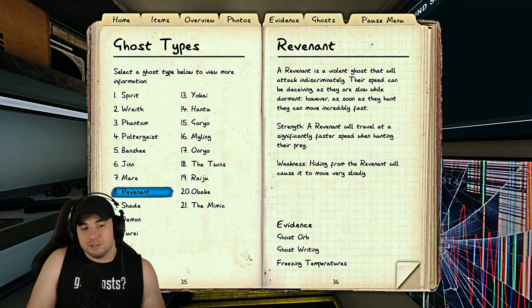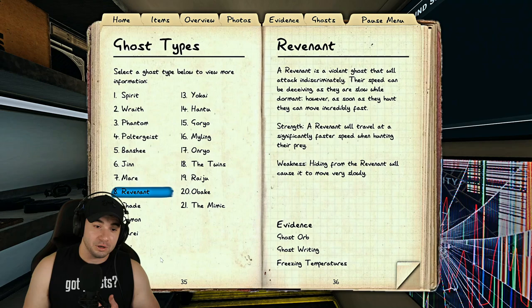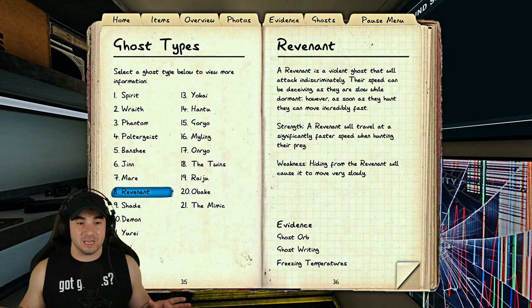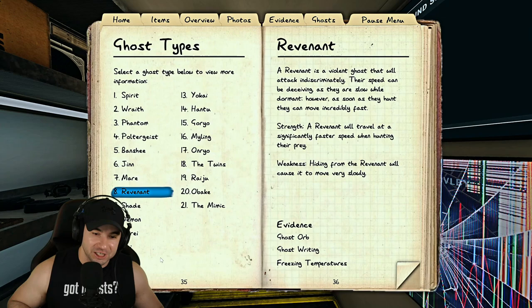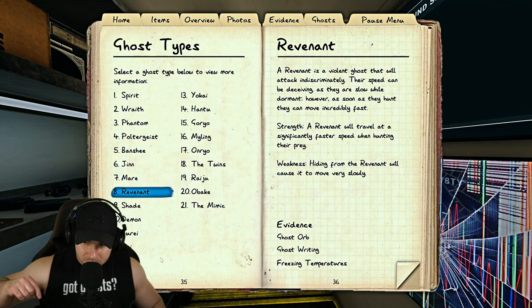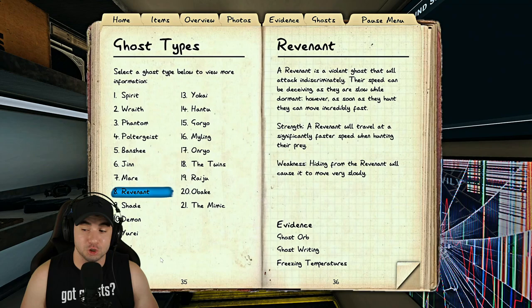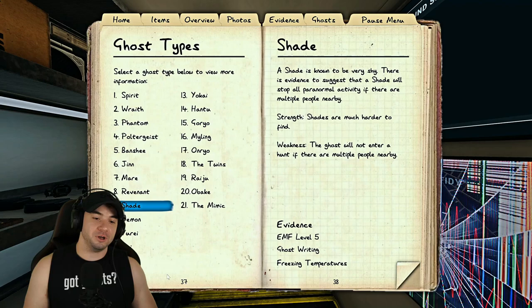The revenant used to be the scariest ghost because it's the fastest, but it's actually easy to deal with once you understand it. During a hunt there's a wandering phase and a chasing phase. When wandering, the rev is the slowest ghost in the game — you'll hear very slow, far-apart footsteps from the closet. But if it sees you, it zooms. That contrast between slow wandering and fast chasing is how you identify it.